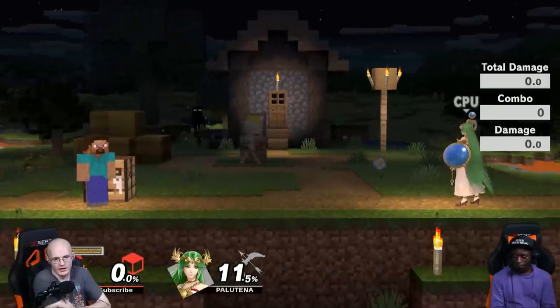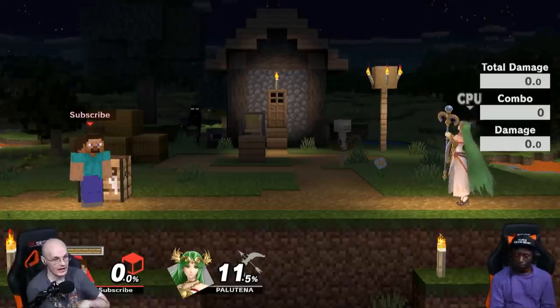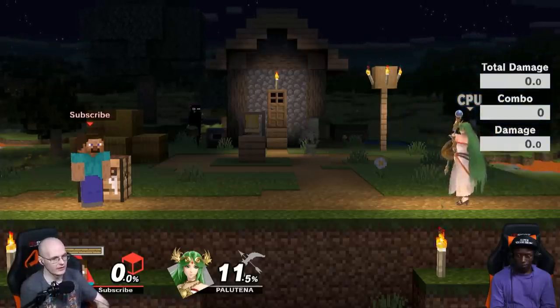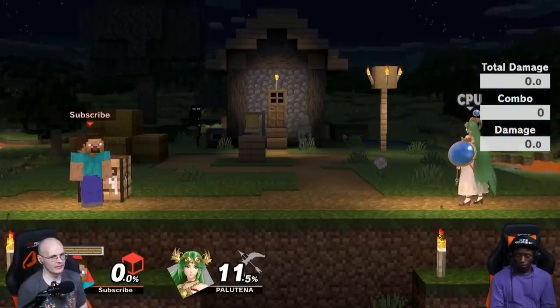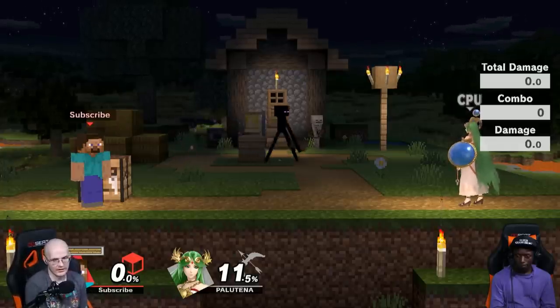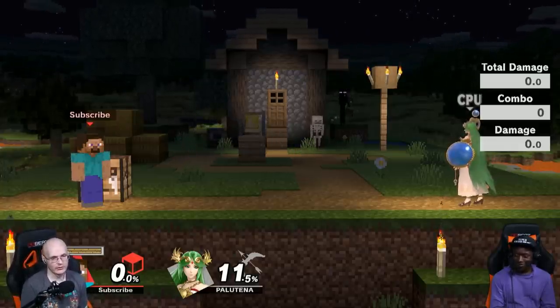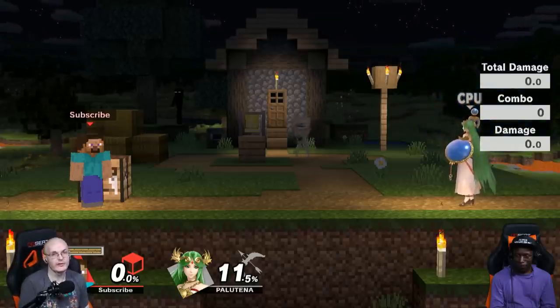What I'm really interested in is which matchups this is going to be good against. I was theory-crafting that this might be good against Palatina, and I ended up being right. But some characters might not bonk themselves — they might just go through it for their Up-B. I tested it on Mario and other characters, and they just don't care at all. The Up-B just goes through it. Tethers don't care. Most characters actually don't care. So this is a very specific zero to death.